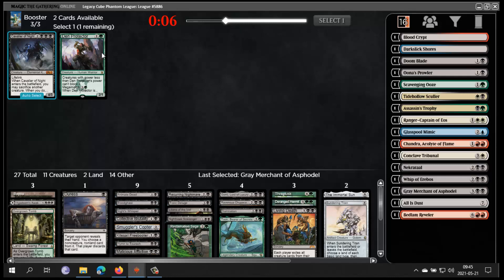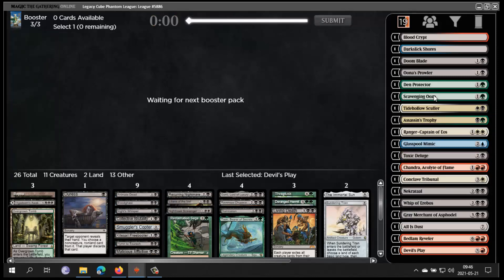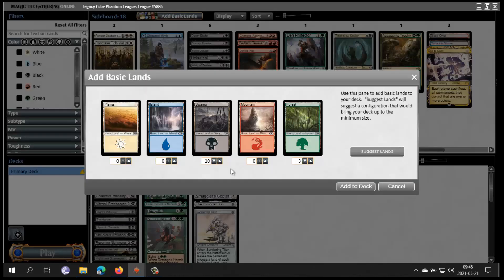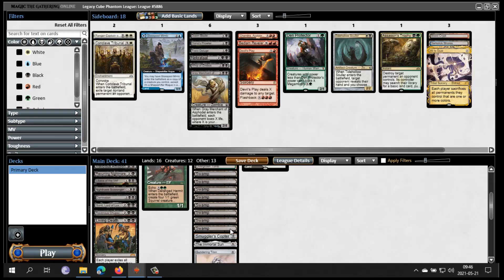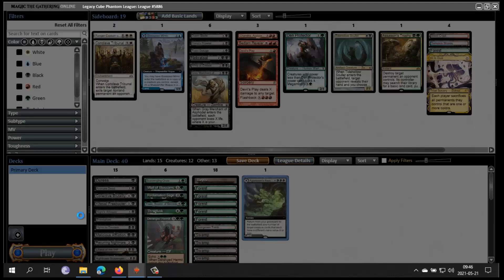I kind of don't need Toxic Deluge now that I have Damnation and Living Death, so putting in something else seems better — I can sideboard Toxic Deluge. I need to cut a card. Maybe cut a Forest. I think 16 lands. This is a land. All right, let's play.